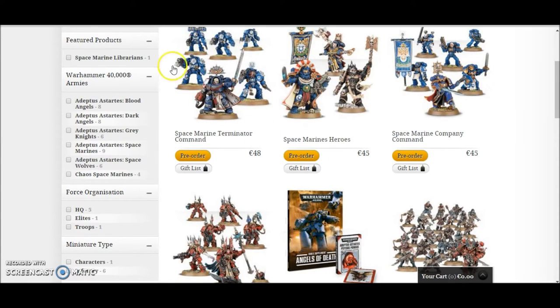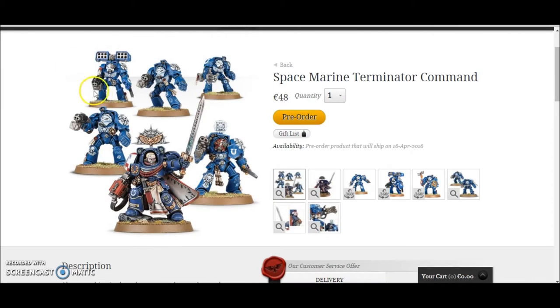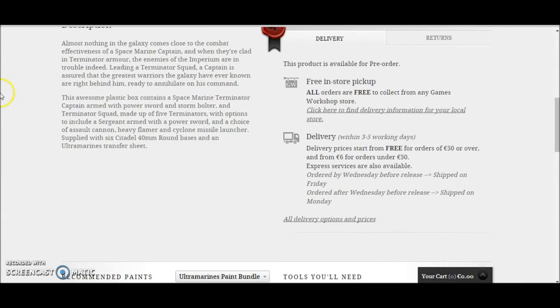The first one up is a Space Marine Terminator Command. In this you get a Space Marine Terminator Lord model and a 5-man unit of Terminators as well. It's €48, and to be honest when I was looking this up, I couldn't find any Terminator Captain models anywhere on the site. So they must be kind of finished with them.